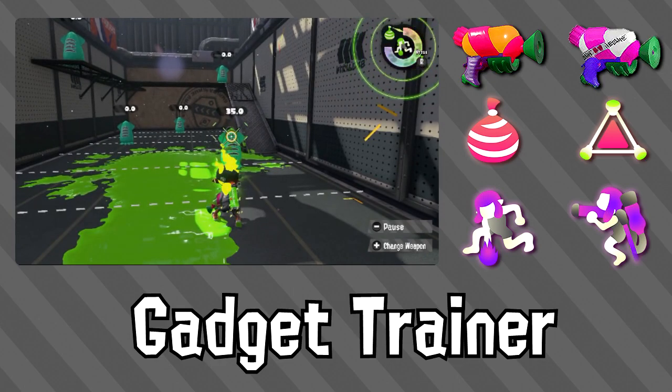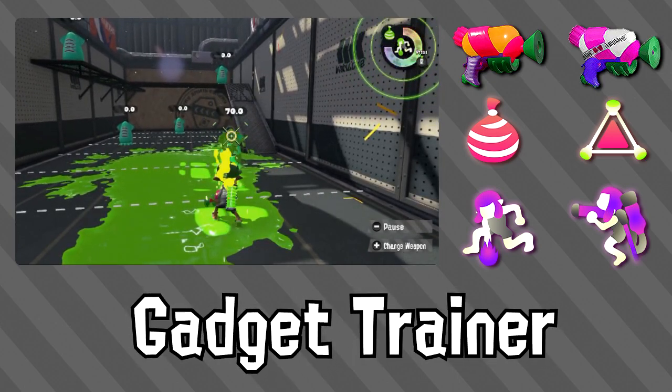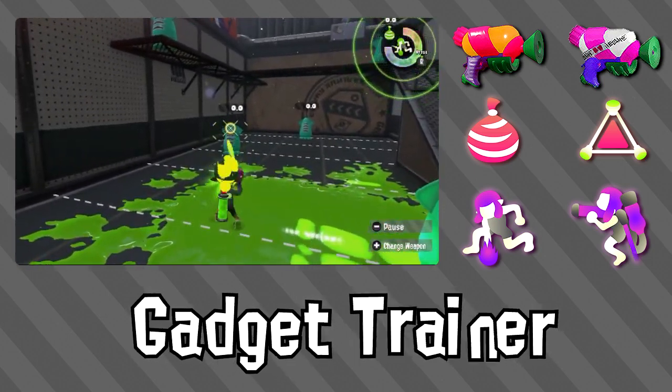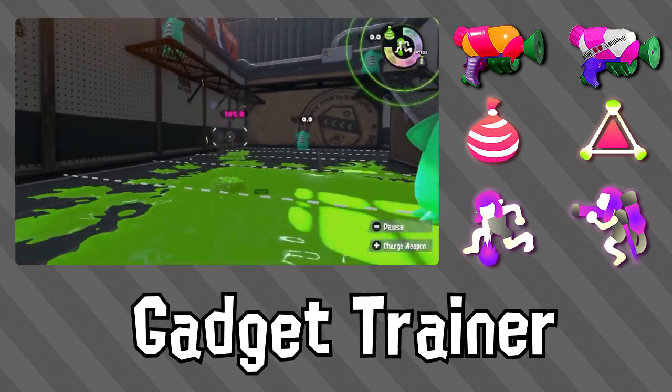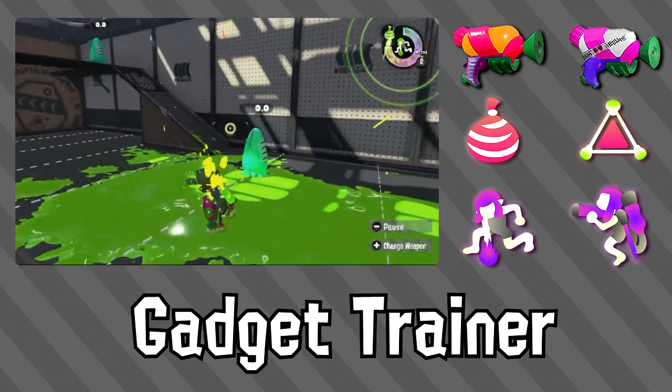One of the things that makes the Splatter-Shot so good is its kill time. The Splatter-Shot is a three-shot kill, with its fire rate making it one of the best aggressors in the game. However, keep in mind in online play that latency of hitting other players may not always go in your favor, and it might feel like four shots instead.